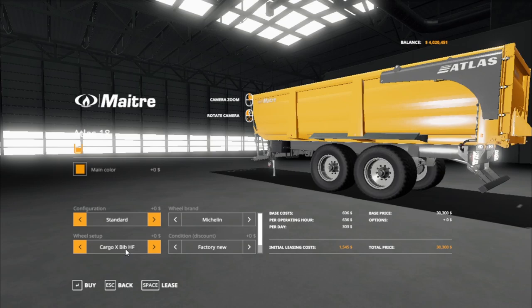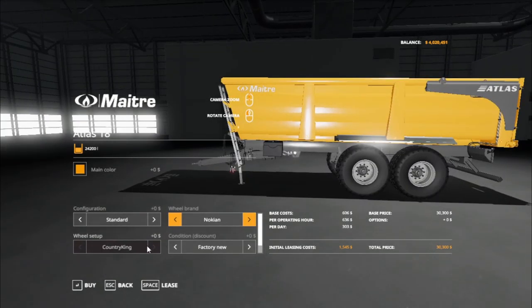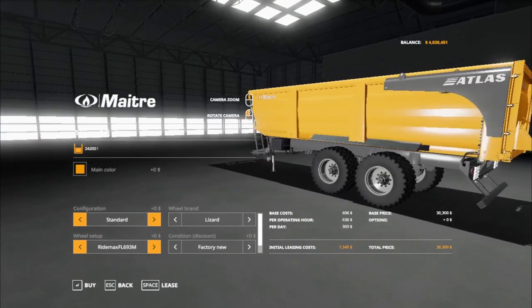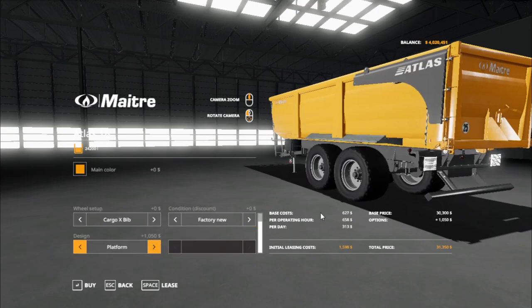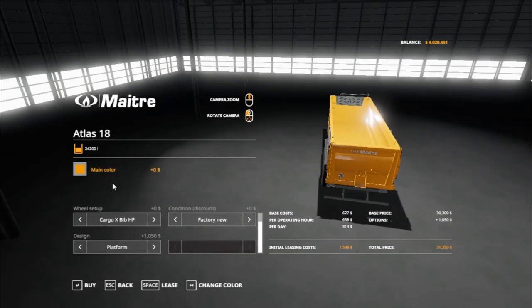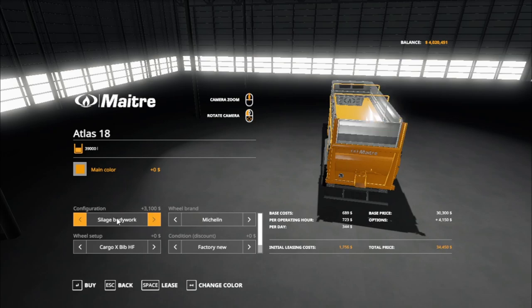Under Bill brands we got Michelin, Trelleborg, and Midas. Under Nokian Lizard intermission we got the Cargo 8 Bib, Cargo EX Bib HF, and the S on Travel. We got the Twin Radical, the T404s. Under Midas we got a basic hire Nokia country king, and Lizard FL Sys 30 Ultra, the FL Sys 48, the FL Sit 93M, and a flotation track. With all customizations it costs $34,450; without any, it still costs $30,300 and holds 24,200 liters. Grain bodywork is $29,200 and the solid bodywork holds 39,000 liters.